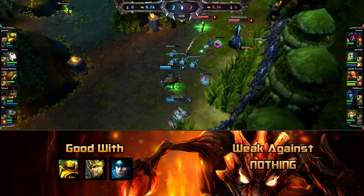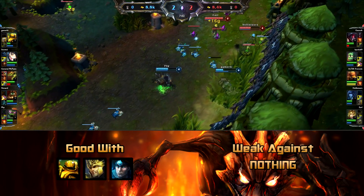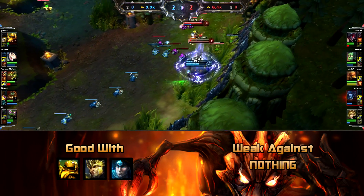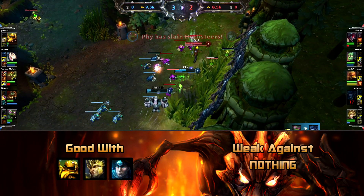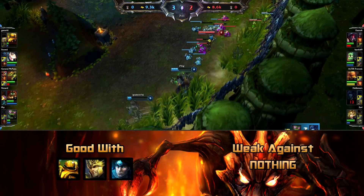When laning as Maokai you want to make sure you're always going aggressive. With this setup your W does around 85 damage at level 1 — combine that with a red pot auto attack and it's really easy to secure first blood. This is why I recommend laning with an aggressive support so you can lock the enemy AD down while you punch them repeatedly in the face.